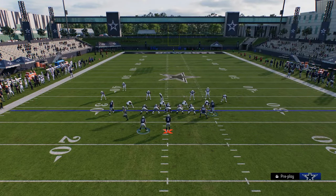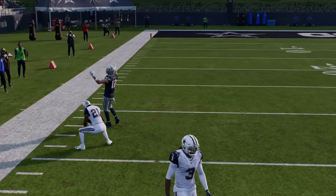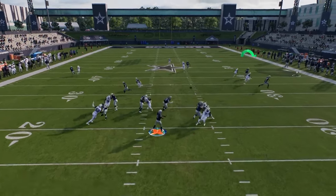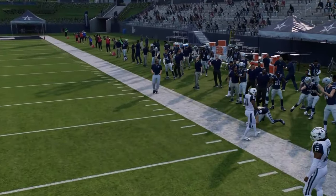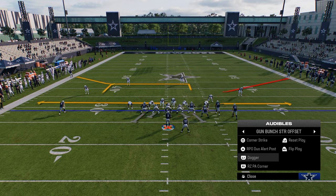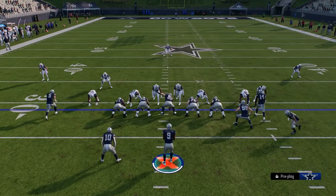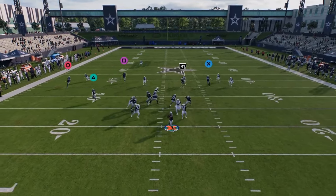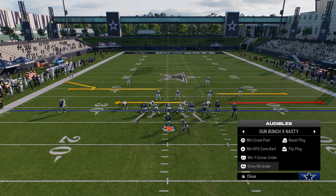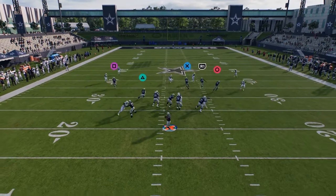You also have the seam streak attached, so it attacks the seams really well — super hard for man coverage. Corner strike with the short corner is one of the best man-beating routes in the game. Then you have dagger — one of the best quick-hike plays in the game with a lot of ways to run it. If you ever see double mug, go to this audible play — it gives double mug a ton of issues. They follow the receiver and if they're running cover two you can hit the outside fade. Really good series to be in against double mug.